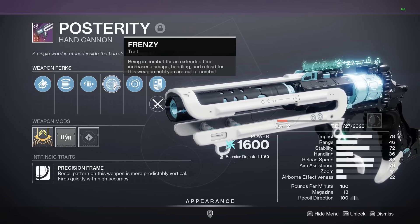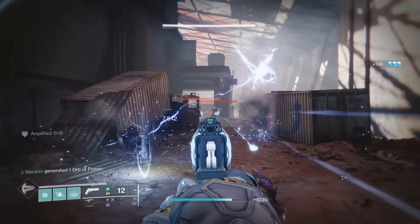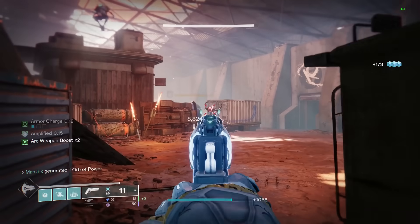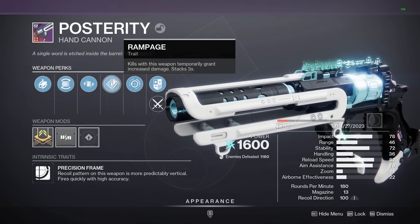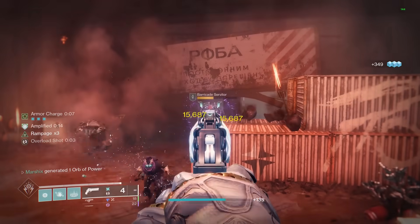First up is Frenzy, a 15% damage buff and faster reload speed while in combat. It's almost always active, so it's basically a passive damage buff, and because Volt Shot requires reloading, having the faster reload speed from this will allow you to shock things more often. The other good damage perk is Rampage. Kills give you a stacking damage buff up to 33%. It's not as easy to keep up all the time, but you're getting more damage out of it.